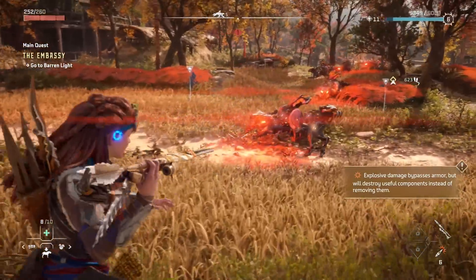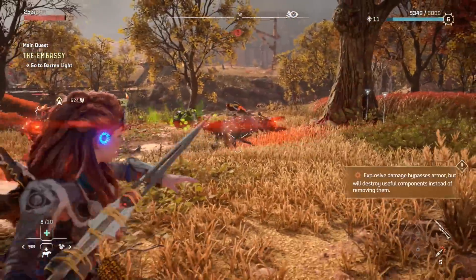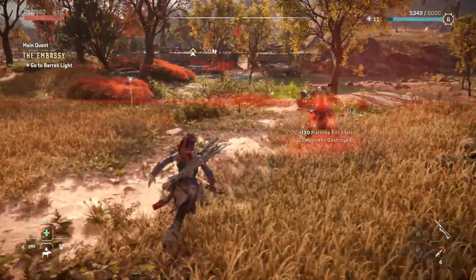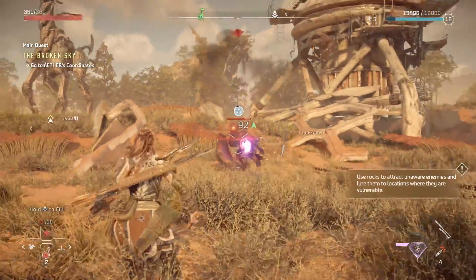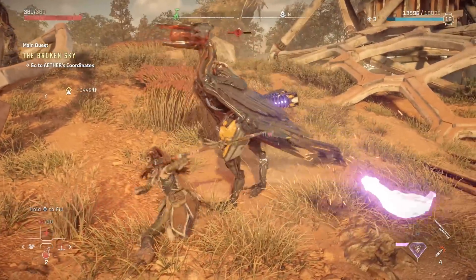Just like what the name implies, you throw it at an enemy, it sticks into them, and after a couple of seconds it explodes for really high damage. It can totally disable parts, but you have to pay attention to enemy weaknesses to see if they're actually taking a ton of damage from it. Usually in the early stages this is extremely beneficial, and especially against some of the bigger challenges it will definitely help a ton.